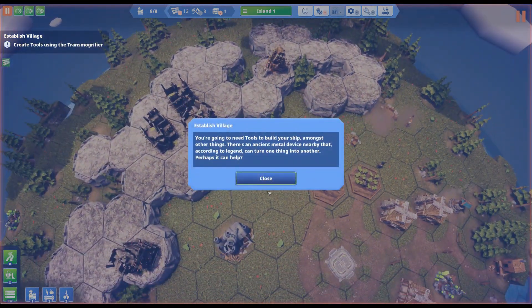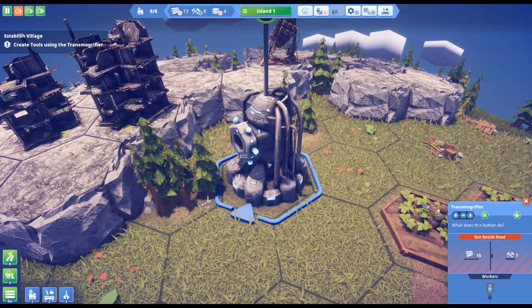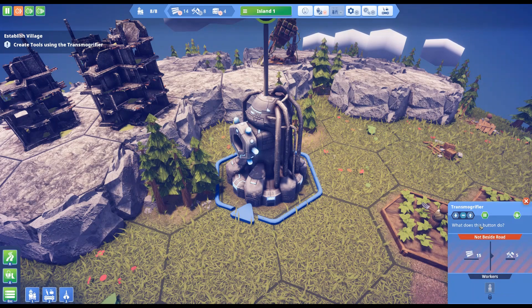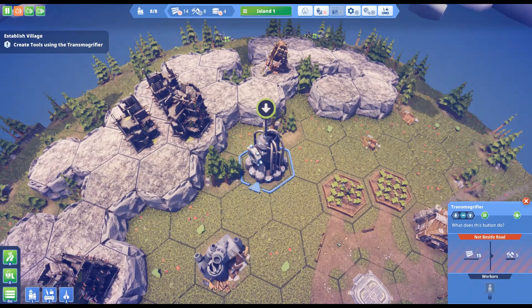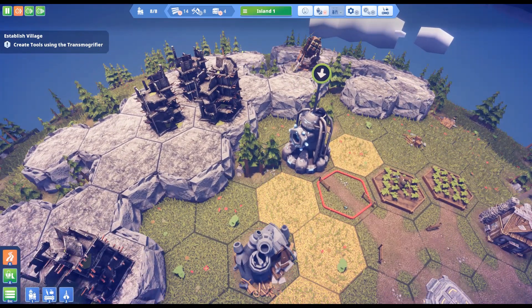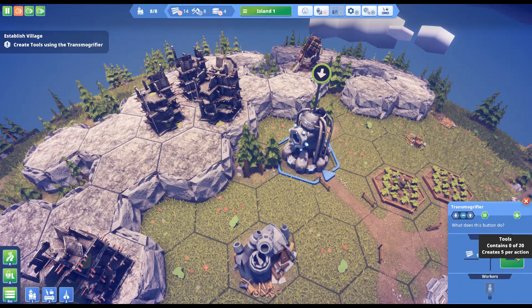We have four stone, so we're going to need some tools. There's an ancient metal device that can turn something into something else. It's not beside the road, so that's probably not good — we need to get a road there and connect it up. Now we can make some tools. We need 15 lumber in order to make five tools.